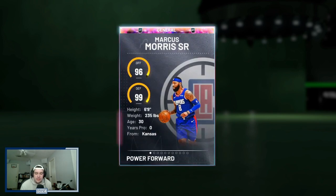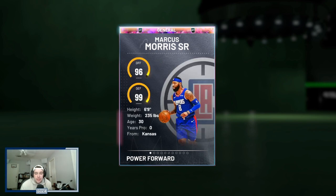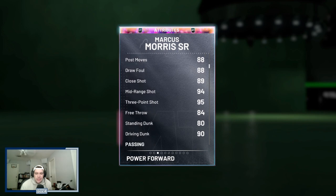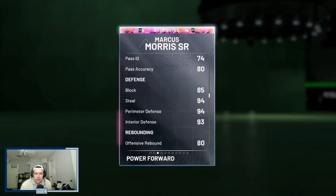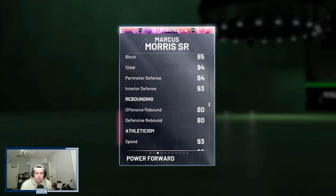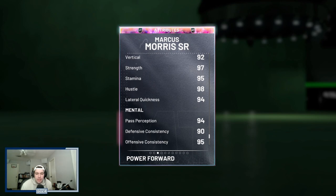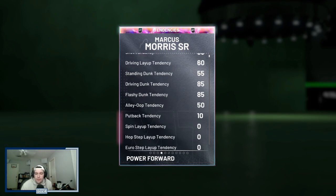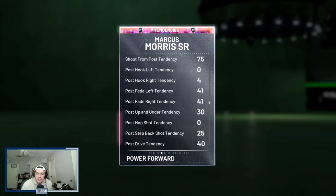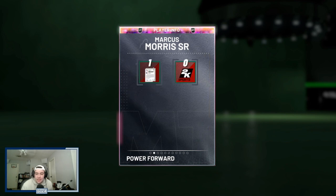Marcus Morris is 96 offense, 99 defense, 6 foot 9, 235 pounds, so he's not going to be able to Curry slide because he weighs too much. He comes with an 83 driving layup — which is actually kind of low — but a 94 mid-range, 95 three-pointer, 90 driving dunk, 86 ball handle, 85 block, 94 steal on the perimeter with a 93 interior, solid rebounding, 92 speed with ball, 93 acceleration, and 94 lateral quickness. Statistically he actually looks super, super solid all the way around. 85 driving and flashy dunk tendency is also solid, and defensive tendencies are looking like 97 across the board, which is definitely nice to see.